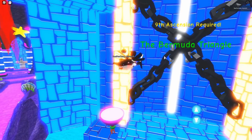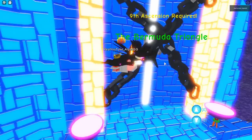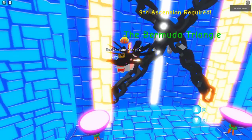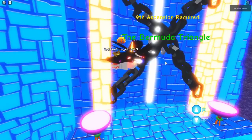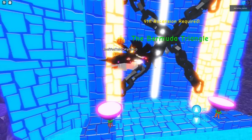Then you get to the Bermuda Triangle. You need nine ascensions to get into the Bermuda Triangle, and I'm pretty sure there's an even stronger boss behind it. I think only two people in the entire world have gotten to the ninth ascension, and one of them was a hacker that got banned. He'll stay on the leaderboards but he can't progress any farther.